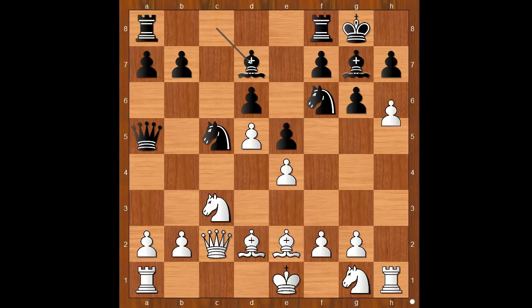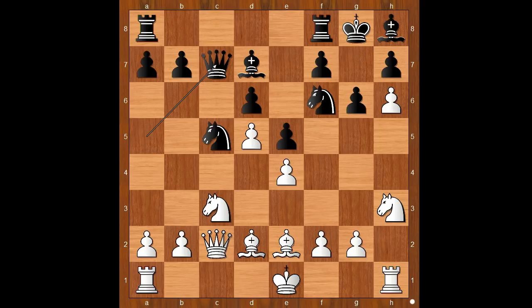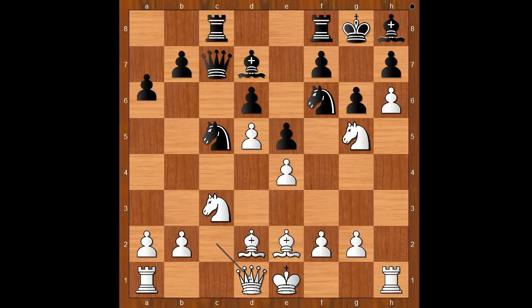Humpy Koneru played h6 — a very interesting decision. There will be no opening of the h-file. Bishop to h8, knight to h3, queen to c7, knight to g5, rook from a to c8, queen to d1, a5.